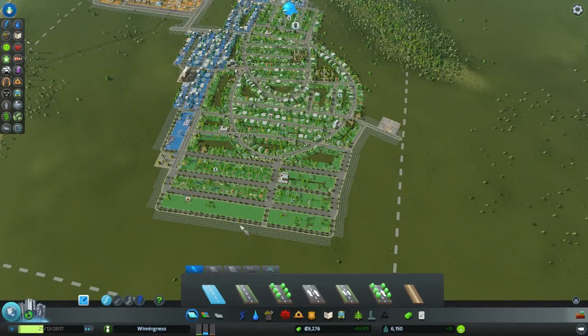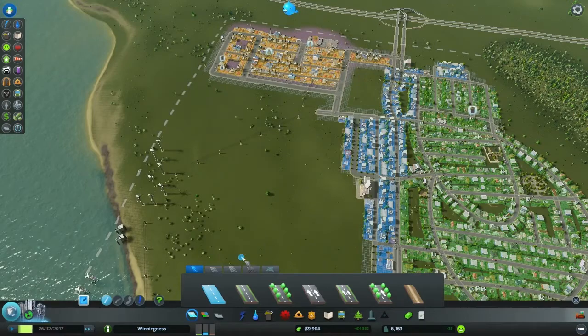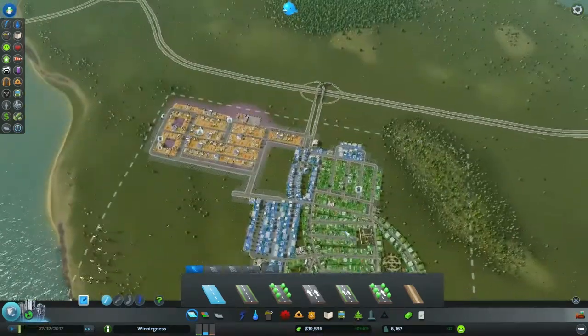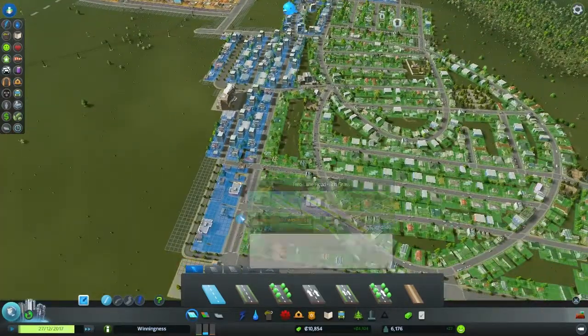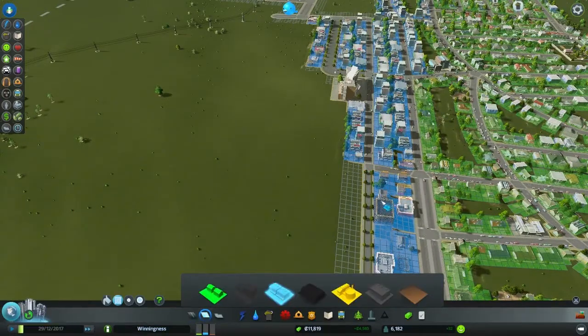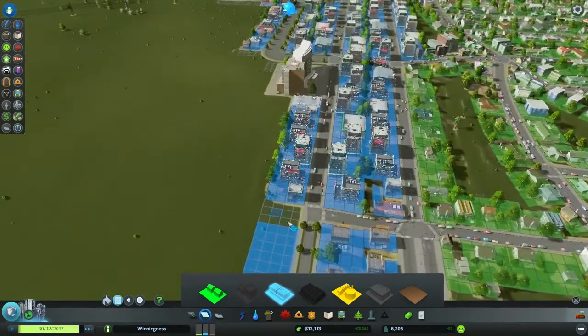The growth has really slowed again — there's not really much demand for any more zones right now. The demand for commercial is slowly going up though, so let's go ahead and zone this bit here. All along there, and there's space here for this road to continue coming through.